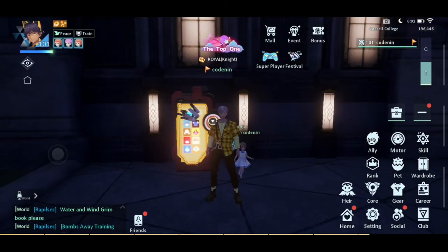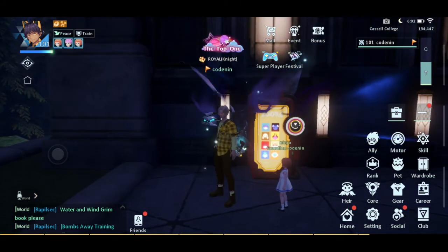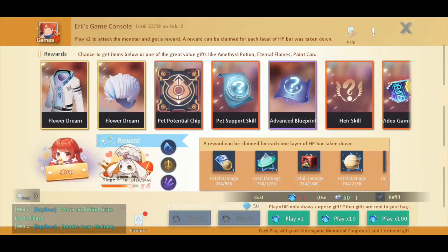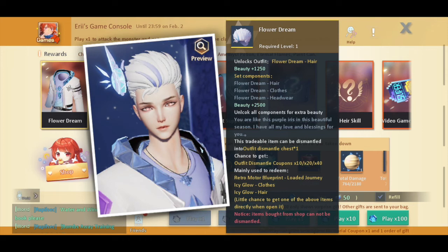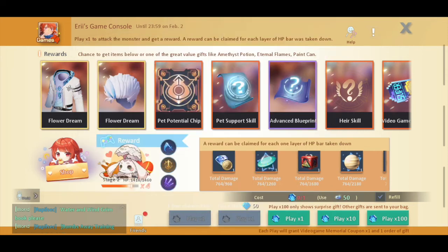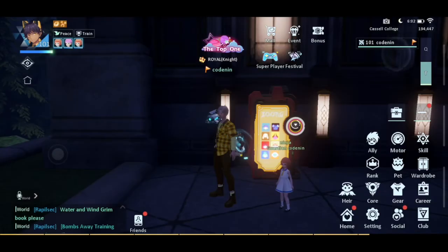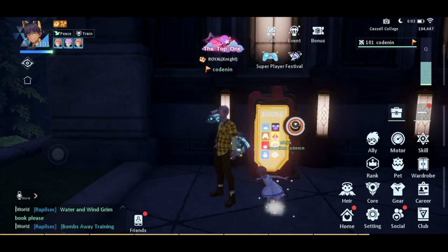So basically, is it worth it? It's worth it if you're looking to spend a lot of coupons. Comparing to other events where you just get an outfit - the most you can get from an outfit set is around 7,500 beauty points total including headwear, which translates to maybe 2,000 to 3,000 rating. But with motors you can get a lot more.